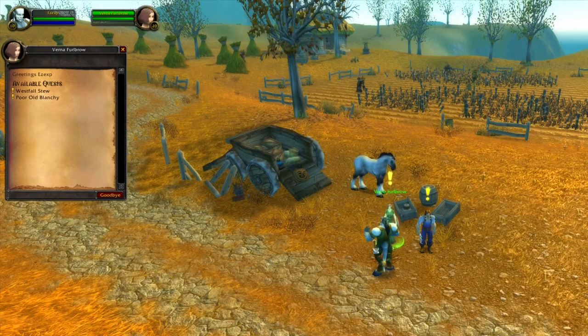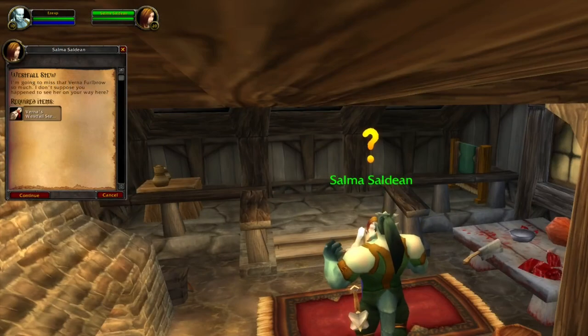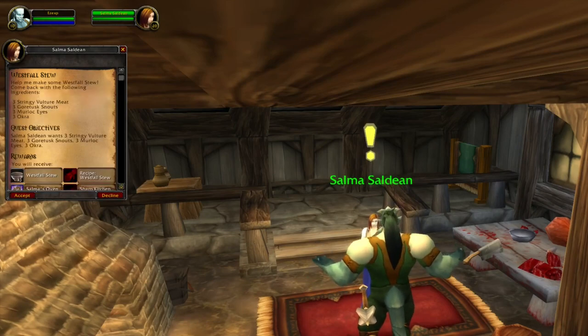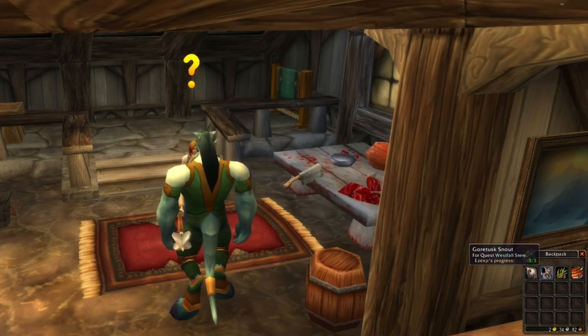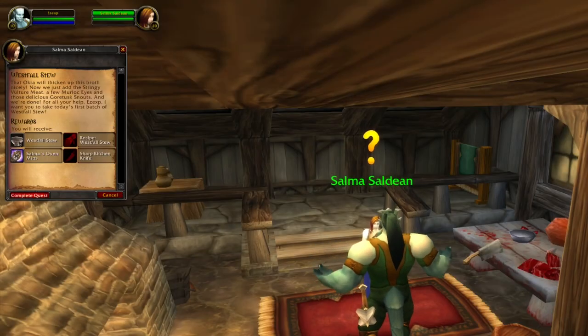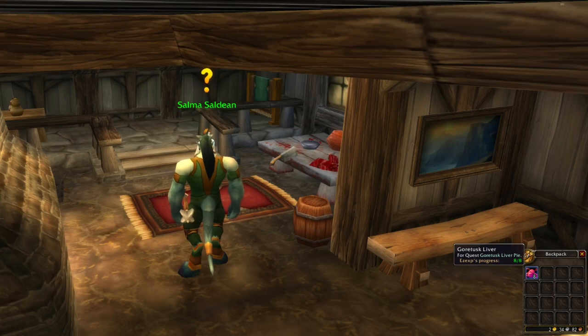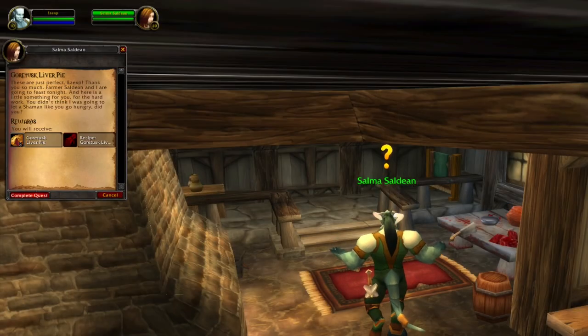In Westfall we can pick up a quest that will tell us to find an NPC. Once you hand in this quest you will get a new quest, and all these materials we can already have farmed, so we can instantly hand in the follow-up quest. The best location for farming these materials is in Westfall. The same NPC will also give us another quest — bring 8 levers, and these you should prepare as well. This will allow us to hand in 2 quests instantly.